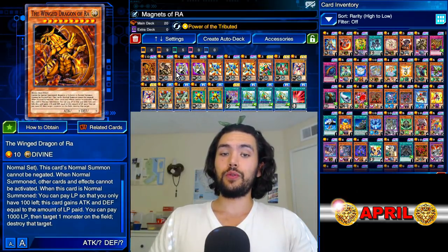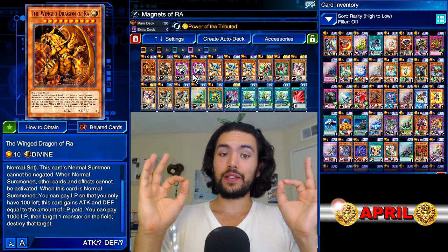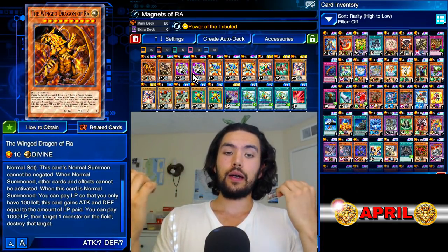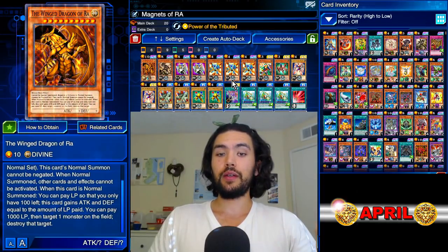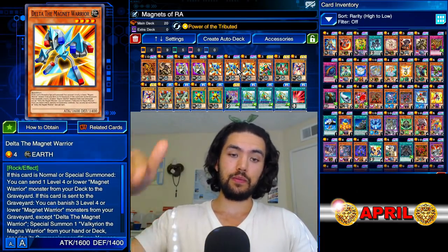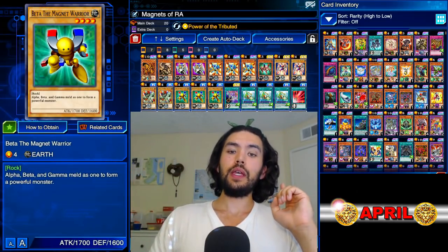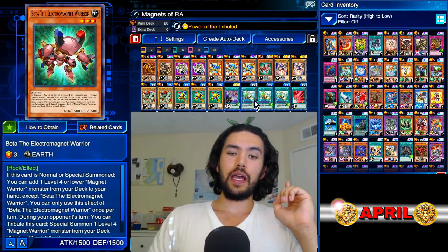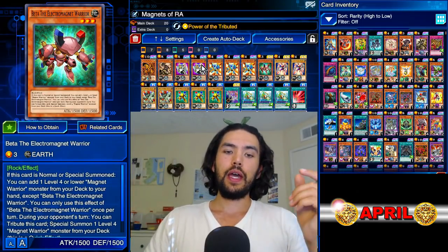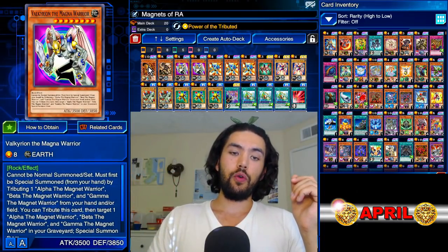I feel that this is best used in the context of a farming deck, and this is a nice general-purpose farming deck using magnets. This works because magnets have a lot of special summoning and a lot of deck thinning. Delta the Magnet Warrior, when you normal summon him, sends magnets to the graveyard, and you can downbeat him for a Beta, which is more of the same. So you're thinning out your deck and special summoning these big monsters that can be tributed for your Winged Dragon of Ra.